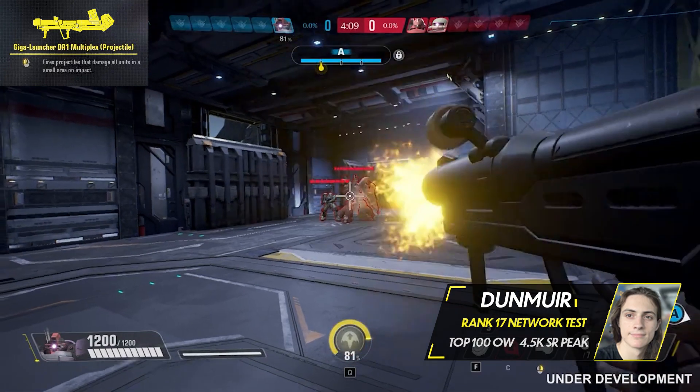Domtrooper's F ability is Adhesive Sensor Mine. Place up to 3 motion-detecting proximity mines that explode when an enemy approaches, dealing up to 150 damage to all enemy units in a small area.